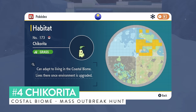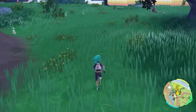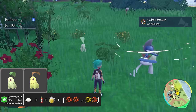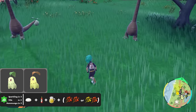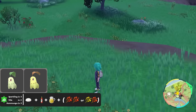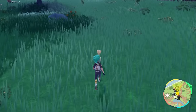Chikorita appears in the coastal biome but suffers a similar fate to Squirtle, appearing alongside a lot of other common grass-type Pokemon. So it's another mass outbreak shiny hunt. It's not a difficult outbreak to spawn on your map — knock out 60 Pokemon, drop a save, set up a Sparkling Power Level 3 sandwich for grass types, and spawn and despawn the outbreak until you find shiny Chikorita, which is a very nice shiny to spot in the wild.